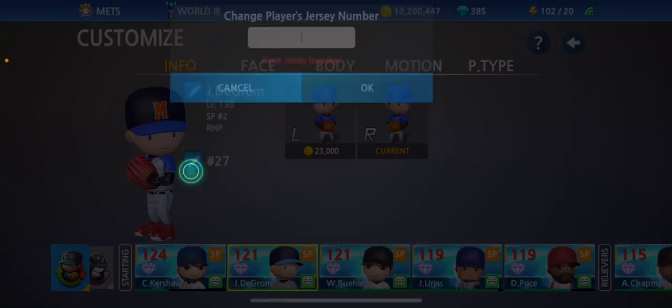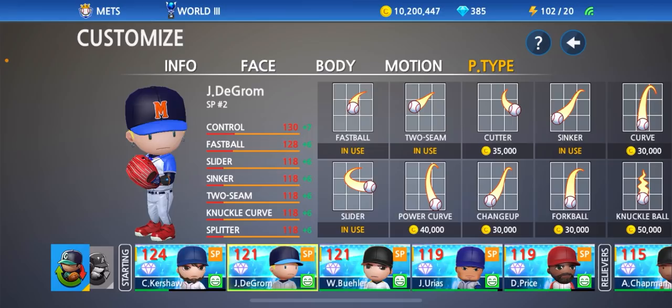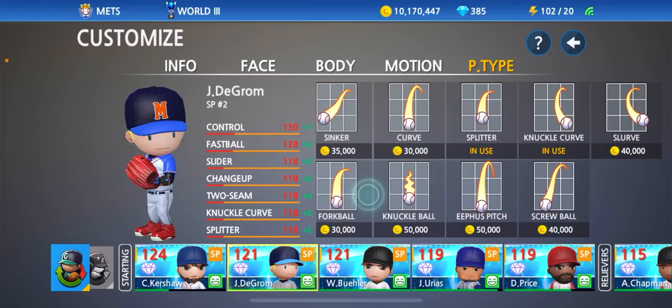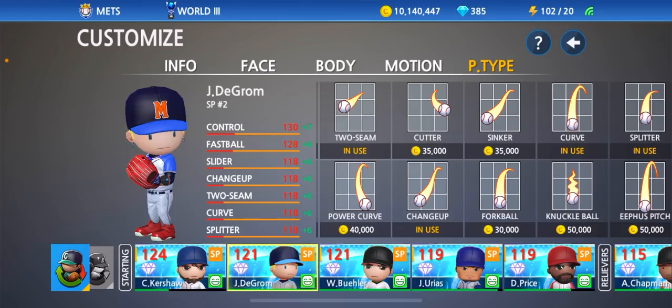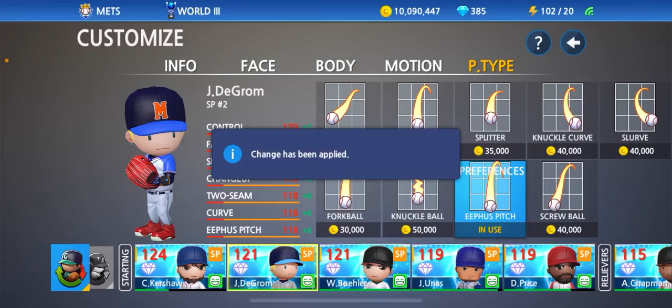All right, so we got his name. Jersey number, I believe, is 48. Now we got to get his pitch types. So we know he's got a crazy heater, so we already have the fastball in effect, the slider. Now we need the changeup, curveball, and two seam. He's got the two seam. Sinker will probably replace with a changeup. We'll replace the knuckle curve with the regular curveball. We still have a bonus pitch because on Baseball 9 you get a total of six pitches, so we still have an extra pitch, which could be his splitter. I'm going to go ahead and change that to the e-fist pitch instead. So now we have his entire pitch arsenal.